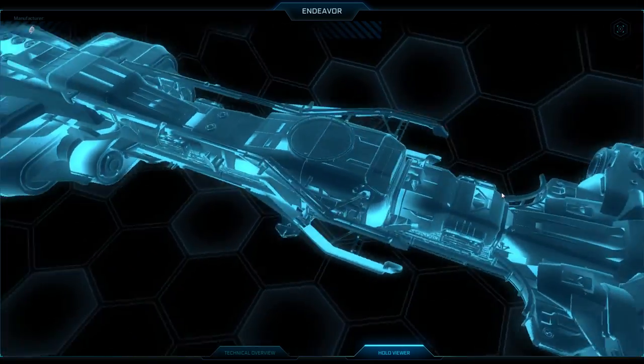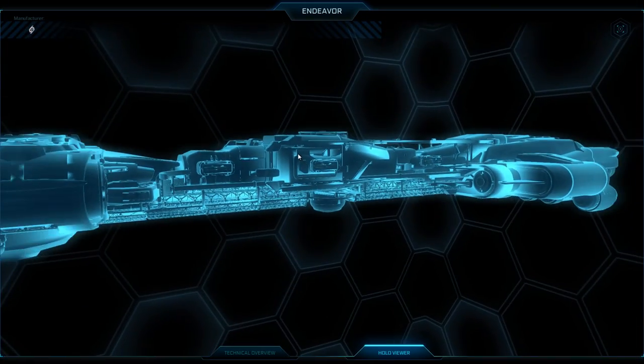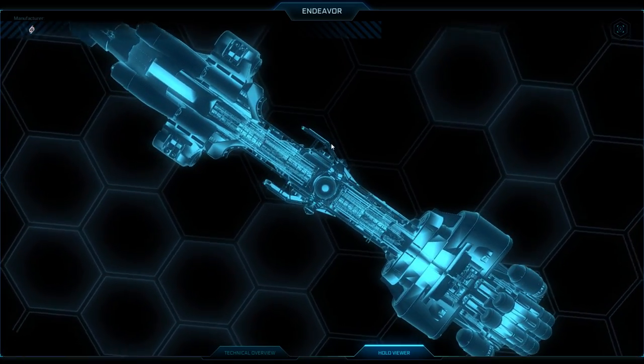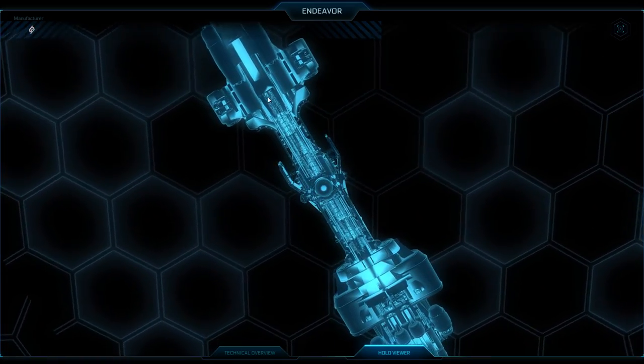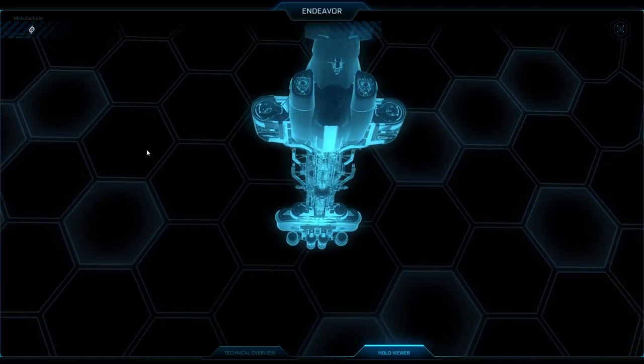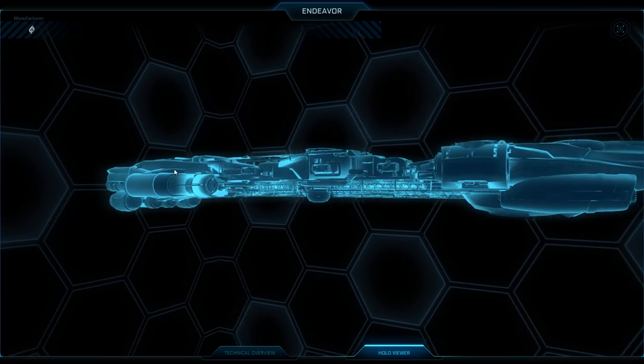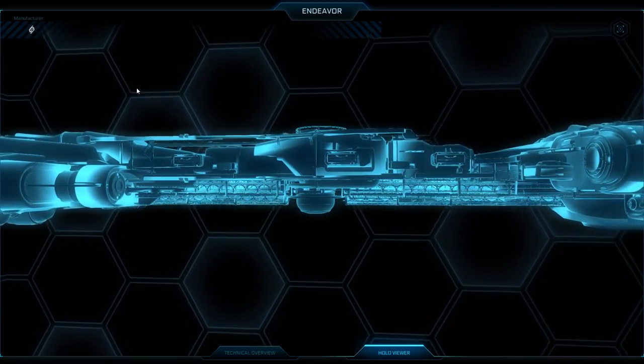As far as cost goes, there are three different default sets you can pick up, or you can get a base hull and select the modules that work best for you. In a third approach, you can get whatever special variant you want and then pick up the pods or different modules you feel you may be missing.